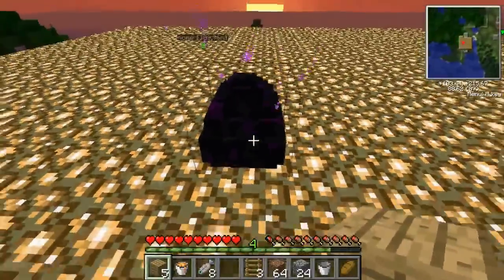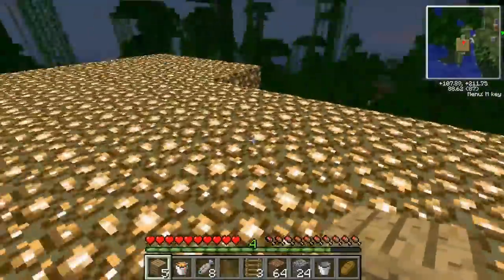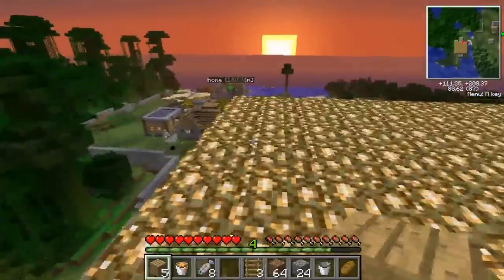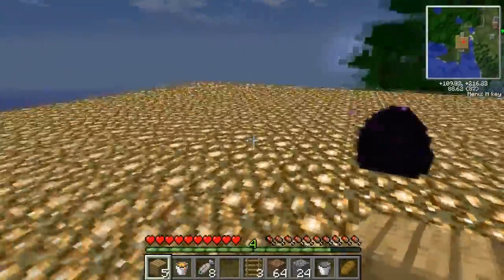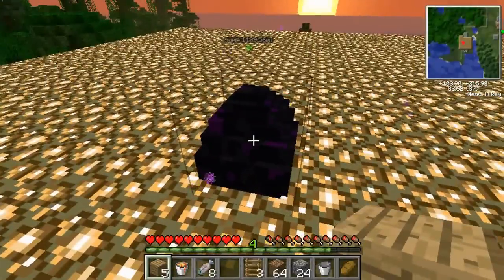There it is — the Dragon Egg. That's the Ender Dragon. I guess this mod allows you to use it to fly. I'm on top of my new castle I was building. There's the town you can see. The sun's coming up. Let's get ready to use it.